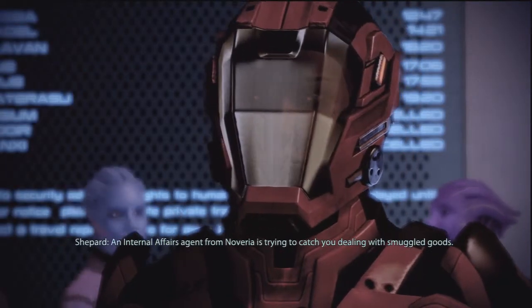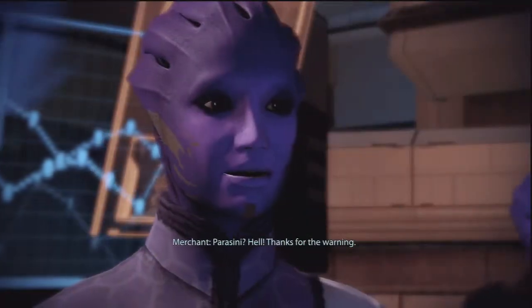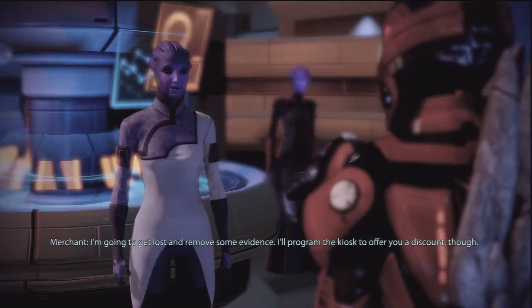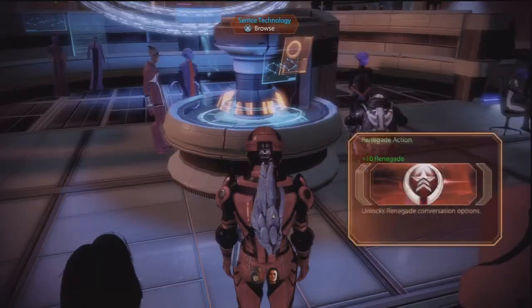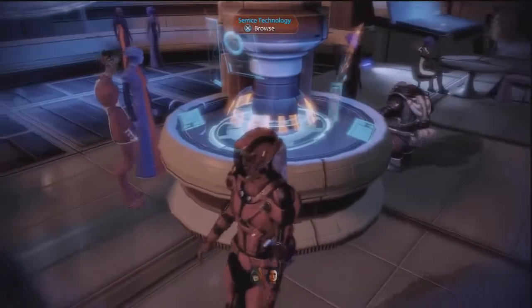An internal affairs agent from Noveria is trying to catch you dealing with smuggled goods. Horacini? Hell, thanks for the warning. I'm going to get lost and remove some evidence. I'll program the kiosk to offer you a discount, though. Where the hell am I going to go next — Omega? Well, I guess I can screw over Parasini again.